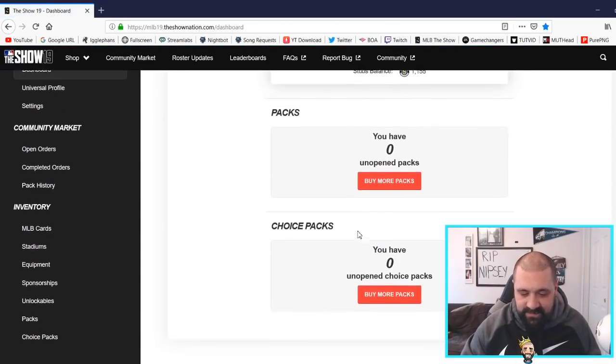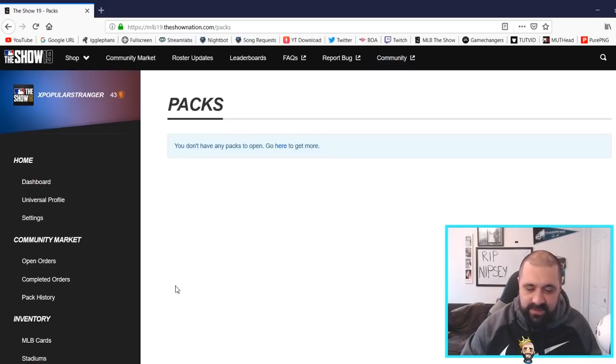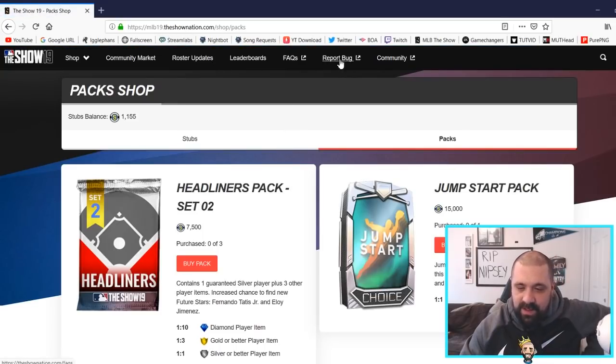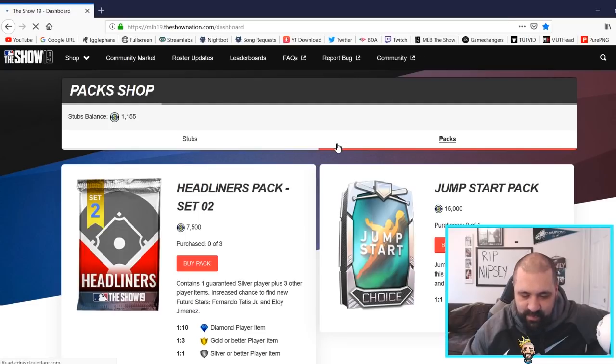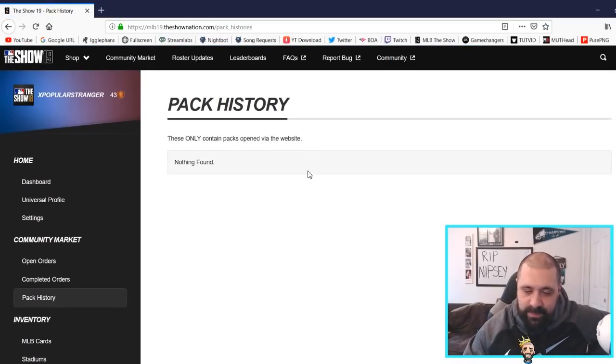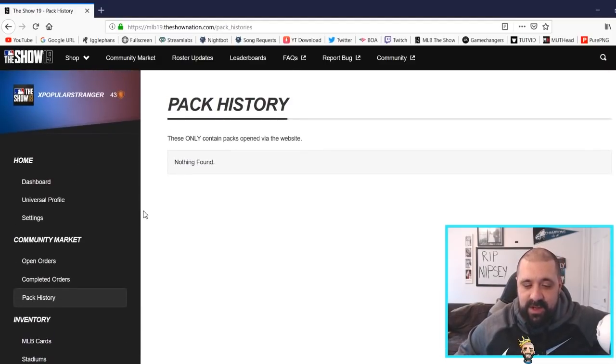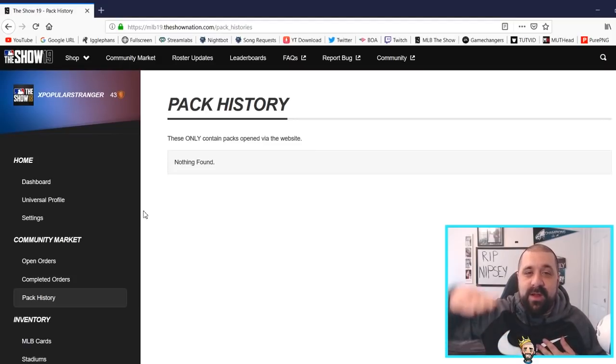That's really TheShowNation in a nutshell — I think we covered everything. If you don't have any packs to open it'll give you that message; if you do, they'll be listed right there with a link to buy more. There's also a pack history button that shows packs you've opened on the website, which is kind of cool. The link will be pinned in the comments below. I hope it was helpful — go make those stubs! If you're stuck at work and can't get caught by your boss, you can easily make stubs while away from home on a web browser, iPhone, or Android. Thanks for watching, I'm Popular Stranger — peace.